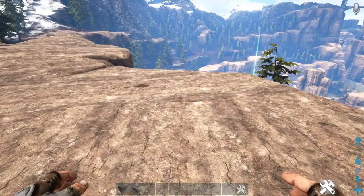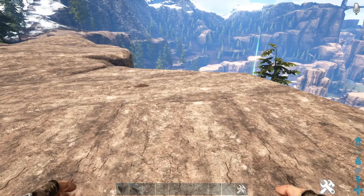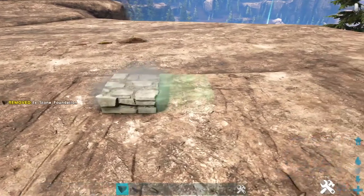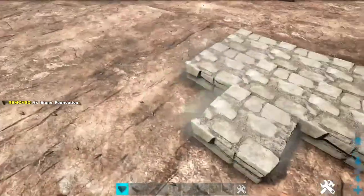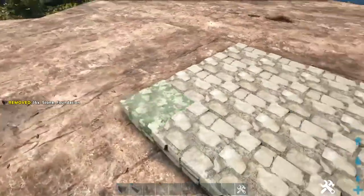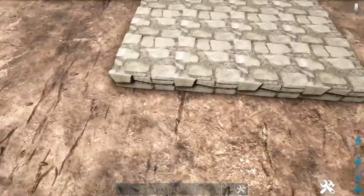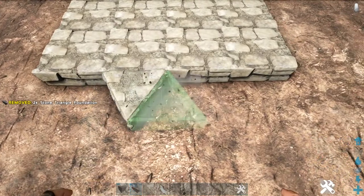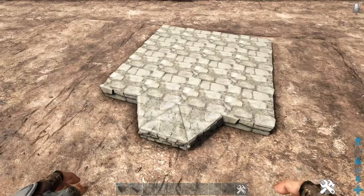The first thing we're going to do is lay down our foundation. We're going to start off by placing a four by four stone foundation, so we'll lay down a row of four stone foundations and then add three more rows of four in front of that. Then on each side we're going to skip one foundation in and place a stone triangle foundation, adding two more attached to that. Go ahead and do that on the other three sides as well.